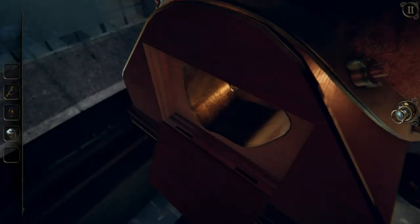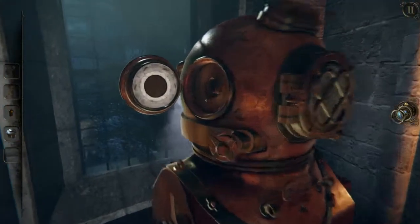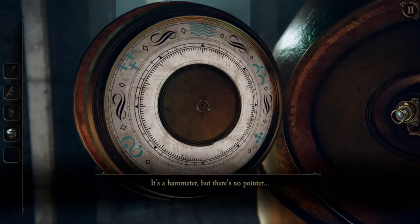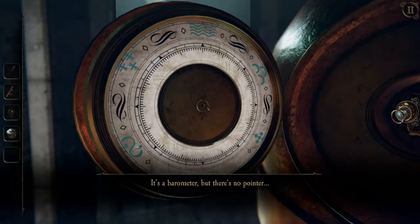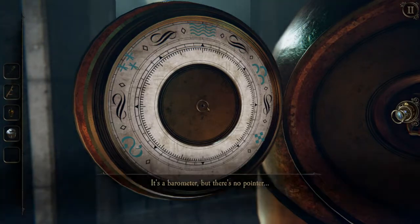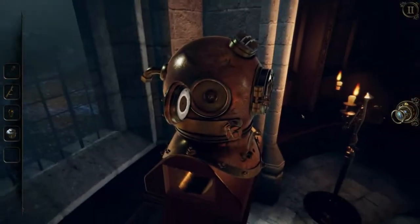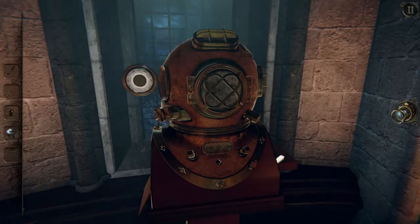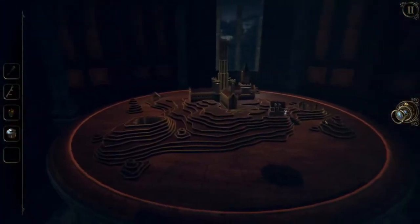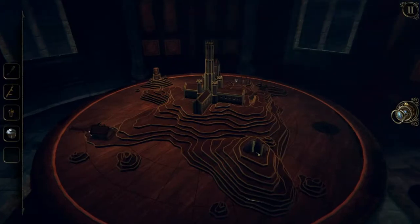We'll use that in a minute - I know where that goes. But I'm still looking around here. It's a barometer but there's no pointer - we need a pointer. I don't suppose I can use the metal acorn for that. I think we'll be coming back there. So let's use this wooden model piece.